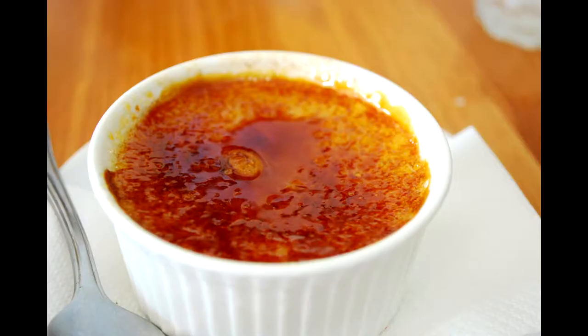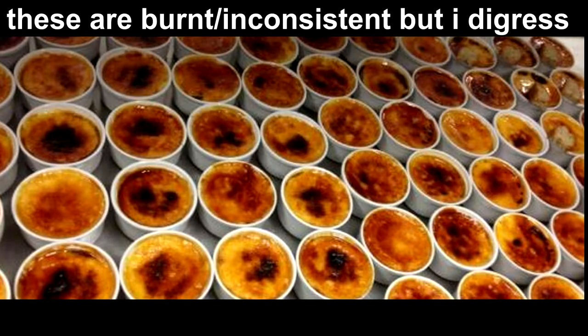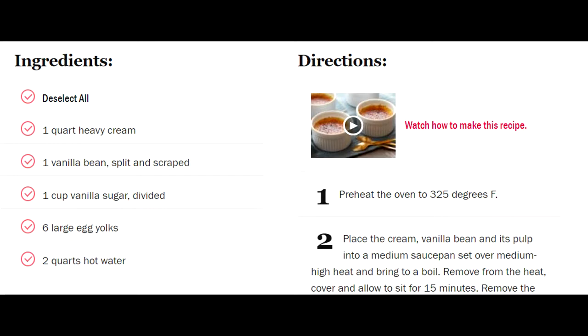Another reason people may perceive Lobster Thermidor as fancy is simply because of the name. It's French, so maybe English speakers auto-assume that means fancy or something. Take creme brulee, for example — creme brulee is like a starter dessert in the restaurant world, but normies absolutely lose their minds over it. I did too, before I made thousands of them. The French name alone might make people think that they're getting something highbrow when it's just eggs, sugar, and cream.